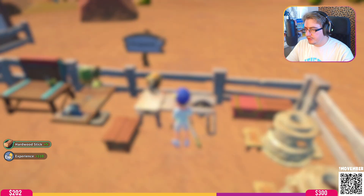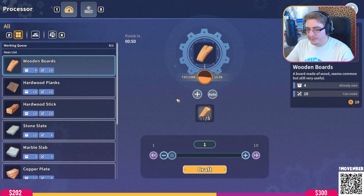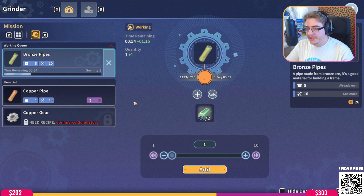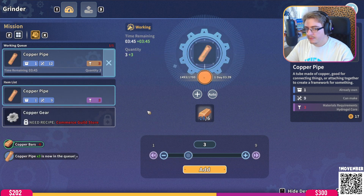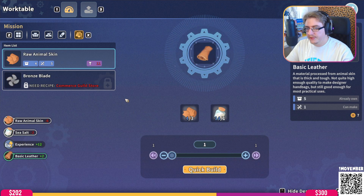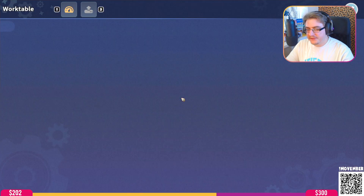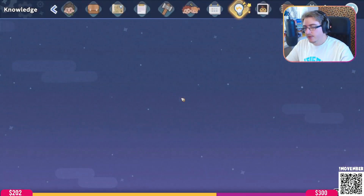What else do I need to make? I need to make a bronze blade - how the hell do I do that? And a copper pipe. It's gonna be here, isn't it? Cancel that order. Copper pipe - let's just make a few. Oh no, we need copper gears, let's not make a few. Bronze blade, basic leather - we can do that. Oh, I need the recipe. We've got talent points.